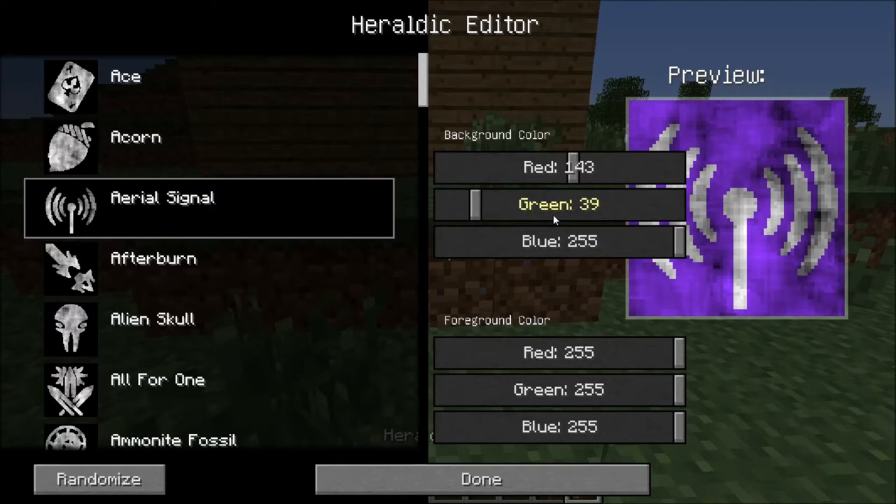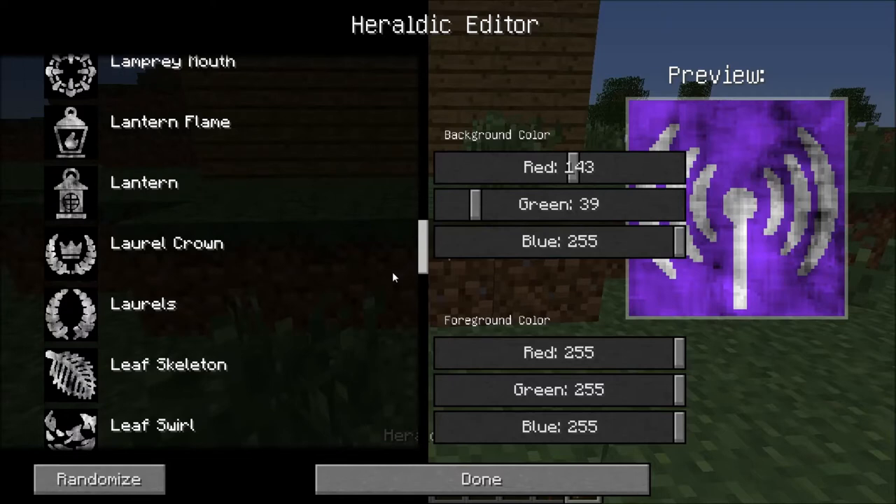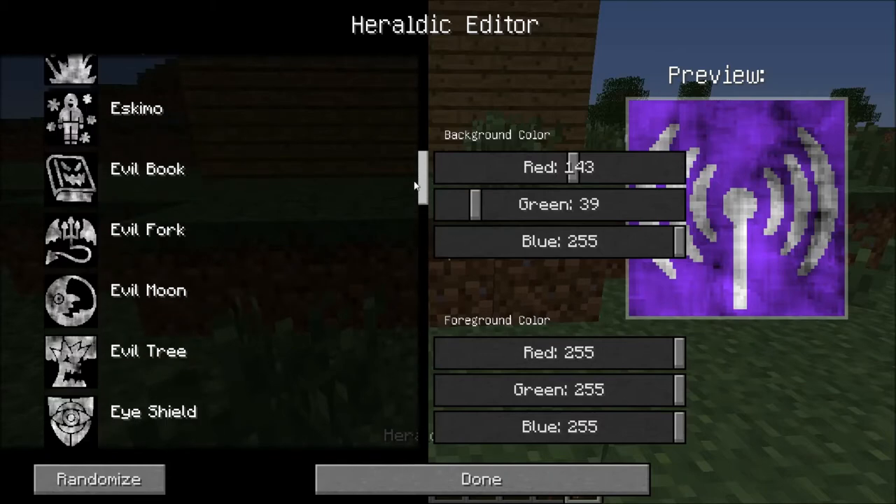What's really cool about this is that there are 876 different icons — that's separate from the background color and the foreground color, which is the color of the picture itself. So with all those combinations it ends up being thousands of combinations total. Yeah, that makes it sound a lot cooler!